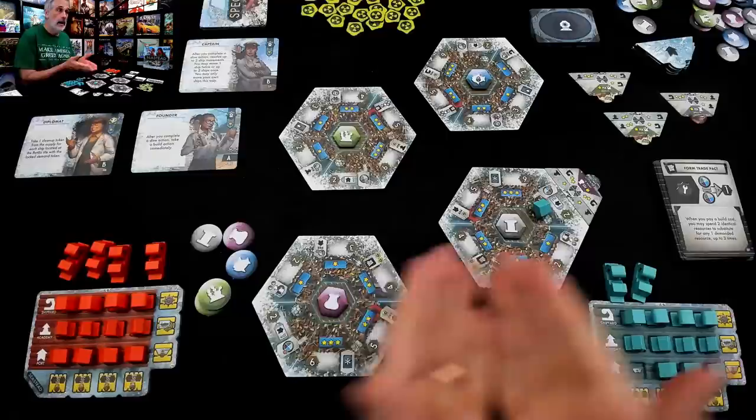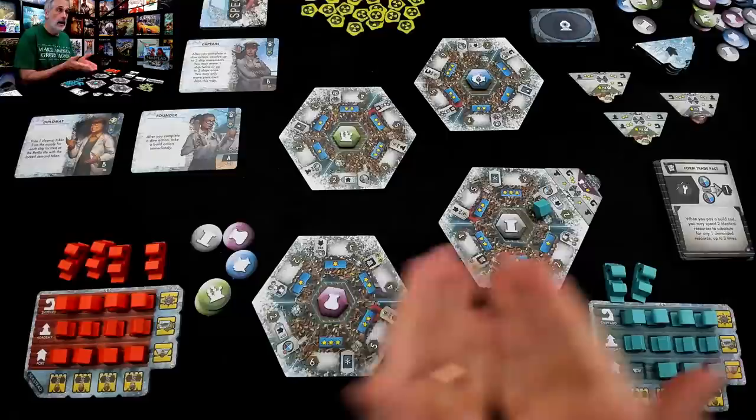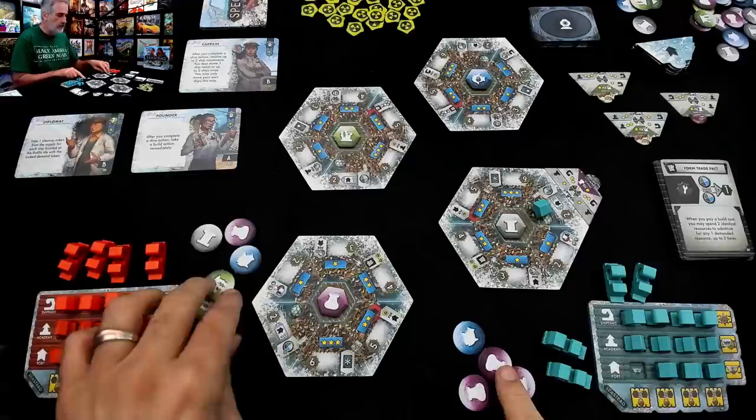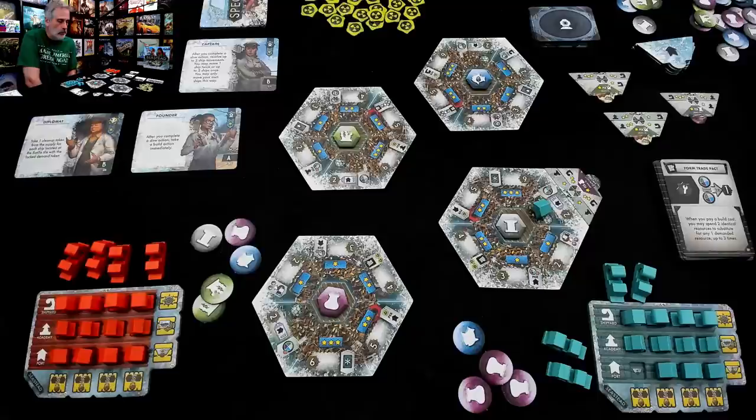That was Jen's turn — she built. I dived, she built. And now it's my turn again. Once again I can dive or I can build. If I dive, I'll draw and try to pick whatever's best for me and not best for Jen. Or I can start building. I would like to rush over here and build and take advantage of these bonus points.